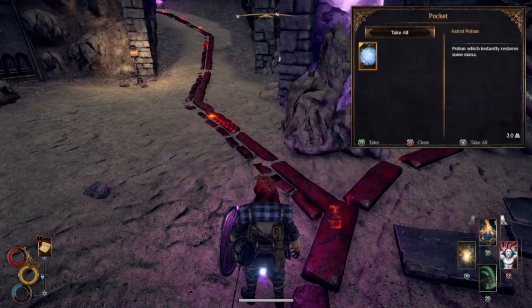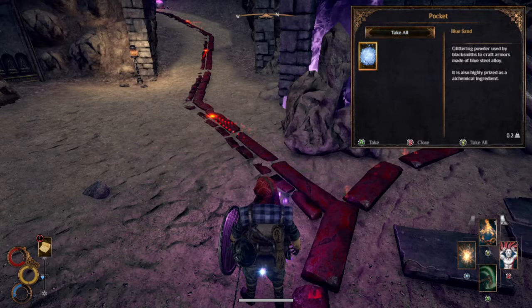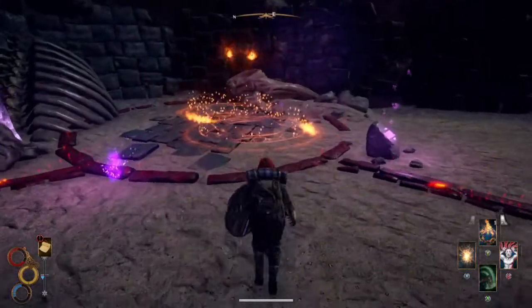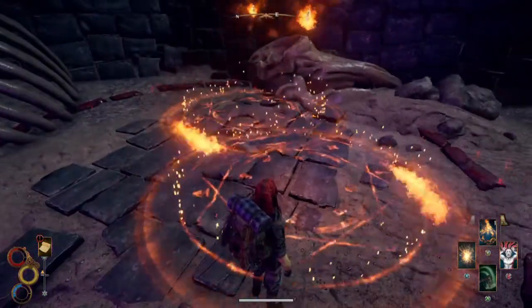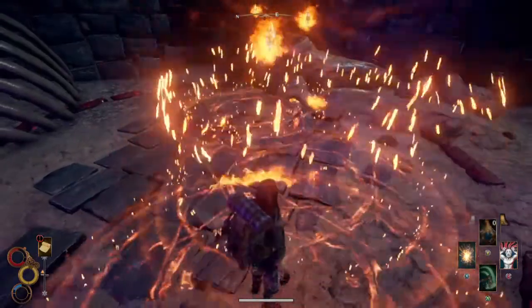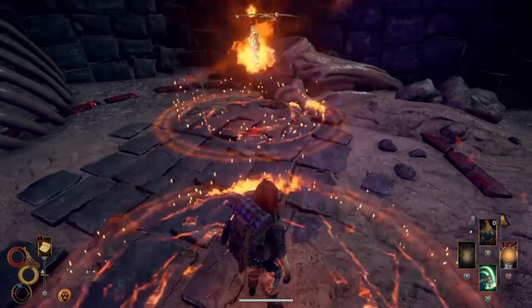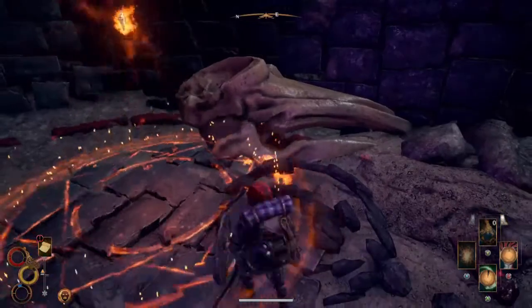Loot the ghost. Take all — potion, mana, blue sand. I kinda get that. If I want to cast a spell, I'm pressing RT and then selecting either that or one of the fire ones — a fireball. That's pretty good. That's like an actual melee attack on the bottom one.